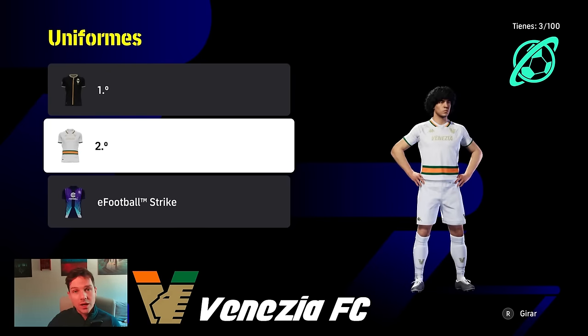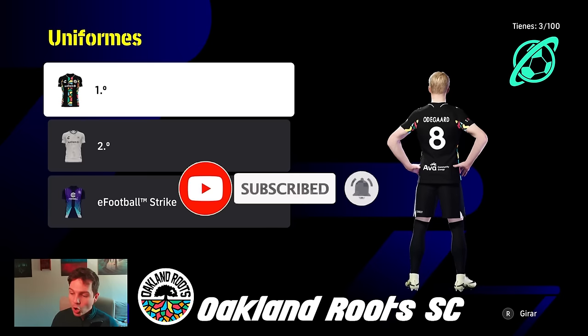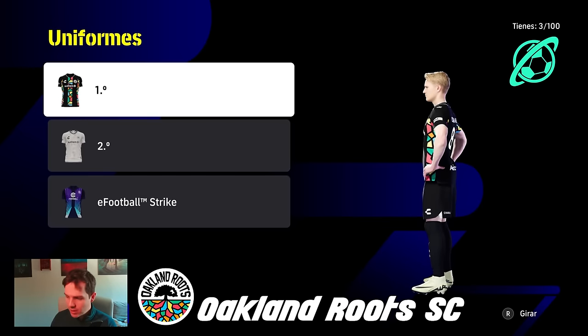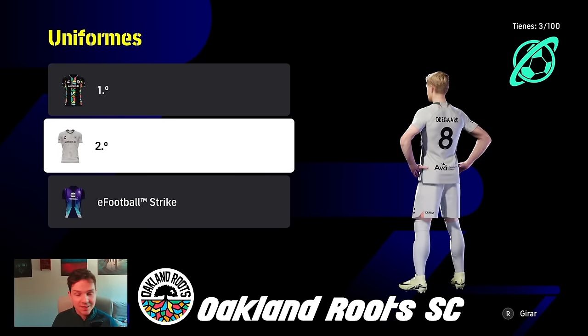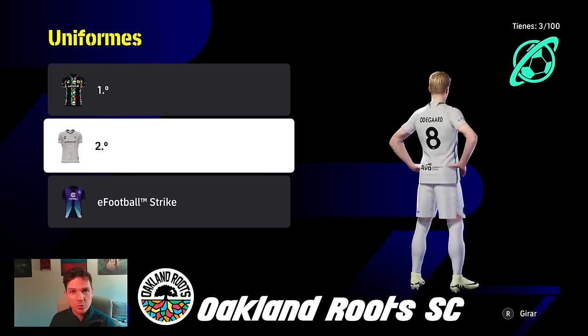We will have a video coming on community picks as well. We're also going to look at the new v3.5 kits — I'll leave that for a separate video. Oakland Roots play in the second division over in the USA. Fantastic kits — these are some of my favorites, actually the kits I use on my Xbox profile.